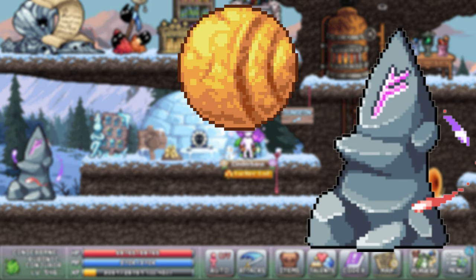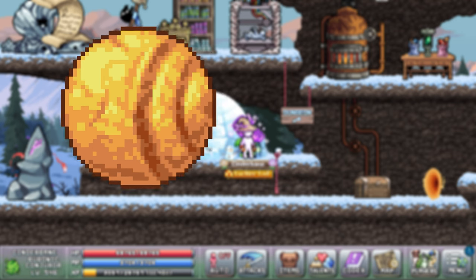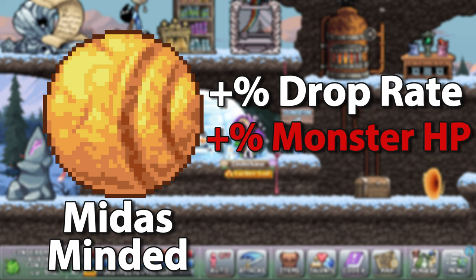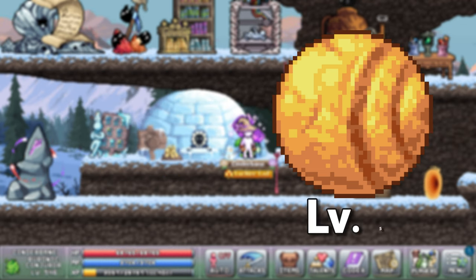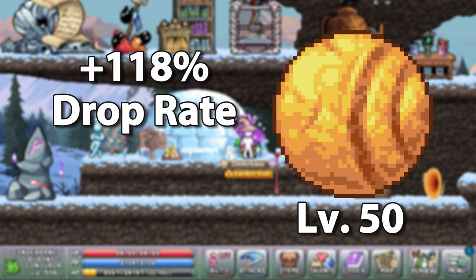Mindless minded is a prey unlocked by beating wave 71 of the Waka Waka war tower defense minigame. It gives you a plus percentage drop rate boost, but also raises the HP of all monsters by a percentage. At its max level of 50 it gives you a hefty plus 118% drop rate, but also increases the HP of all monsters by almost 1500%.